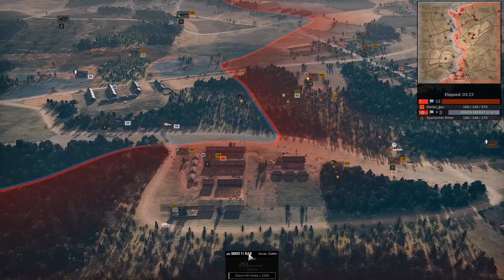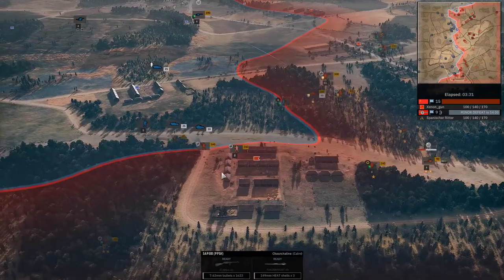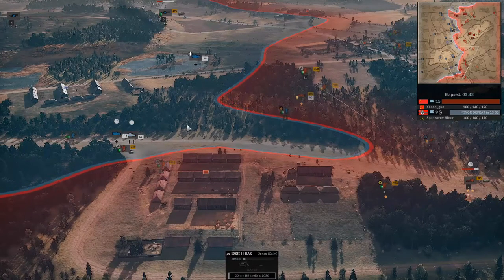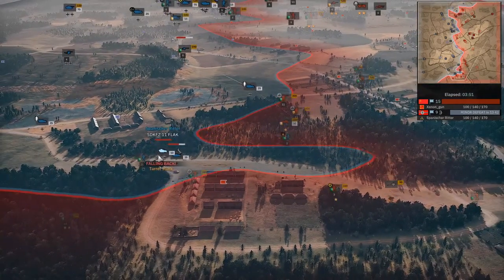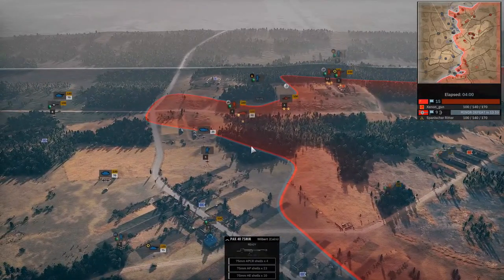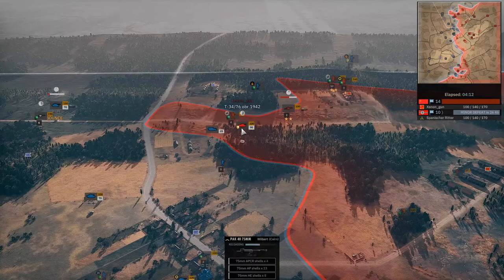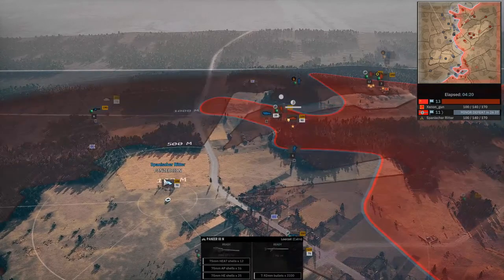We're going to see an SdKfz 11 Flak — kind of an interesting vehicle, we don't see it very often. A hideous thing, and he's going to be dead in about three seconds — there's too many Panzerfausts, it's absurd. Same as the two Panzer IIIs — super light. We are seeing one by one the squads getting picked up. Up north we did get to see a Panzer IIIn and a Pak 40 starting to assert itself, but there's still a T-34 in the area and he's not going to mess around — that T-34 has pretty much shut down the deployment line and the Pak 40 does not have line of sight.